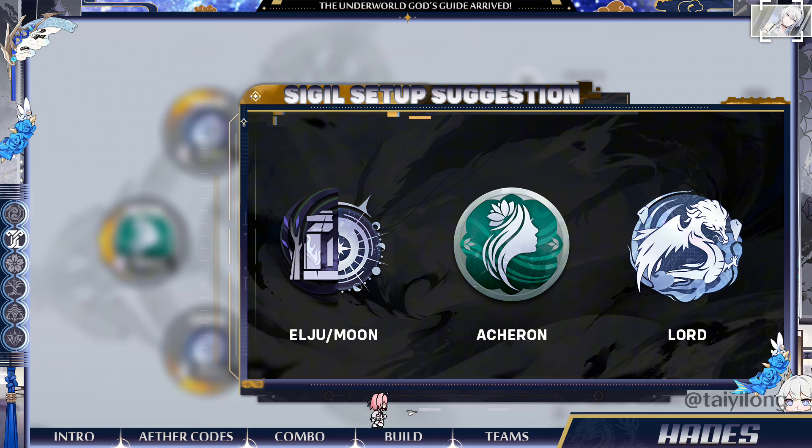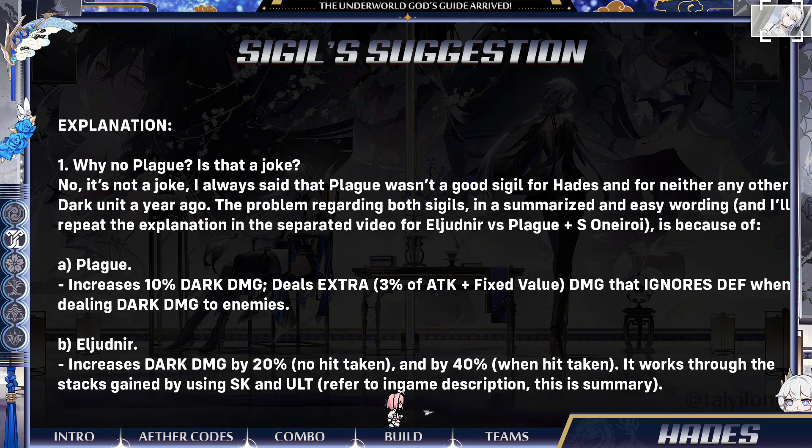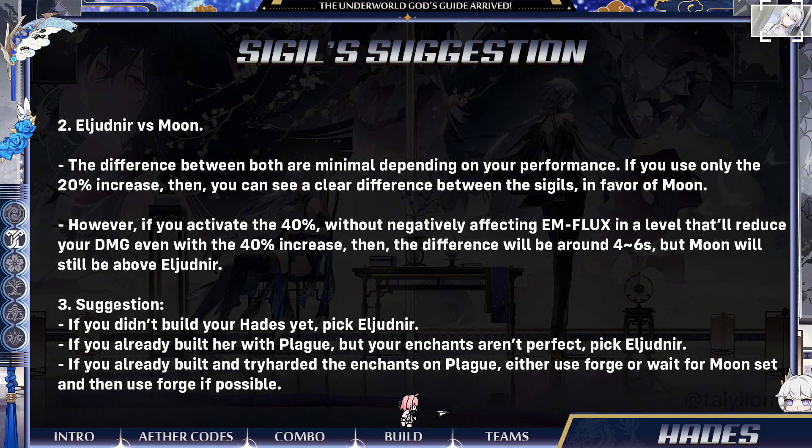Here comes the sigil setup that many of you may end up getting upset about. The best sigils for Hades' usual setup are Elgidner, Moon, and Acheron. While for Omega, I highly recommend using Lord, also called Ruler of Heavens. The reason I don't recommend Plague is explained below, and I'm already producing a proper guide explaining the differences between the three sigils of Dark Element. However, no worries — I made some suggestions if you've already hard invested in Plague.